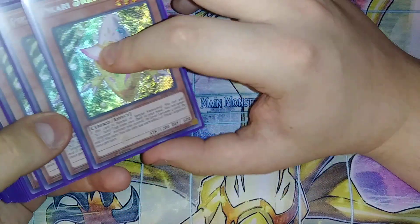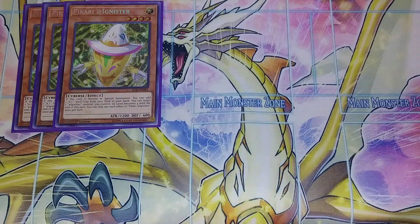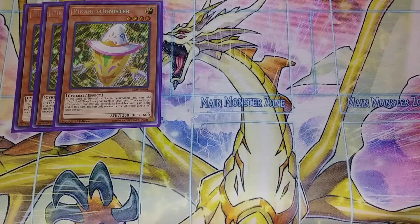So first off, we're going to be playing three copies of Pocari the Adignister, which is a really cool card because if this card is normal or special summoned, you can add an Adignister spell or trap, or an AI spell or trap directly from your deck to your hand. And you can target an Adignister monster you control and its level becomes four until the end phase of the turn, which can help you get into your XYZ plays.